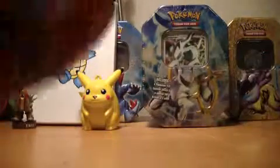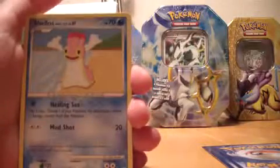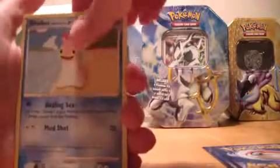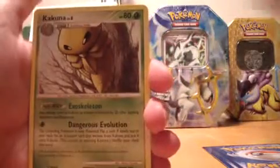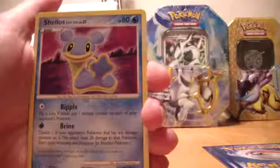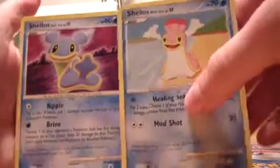On to the third pack. One, two, three, one, two. We get a Shellos and a Turtwig, a Cascoon, and a Shellos again — this one is the east sea version, and the other one is the west sea, so I guess that's cool.